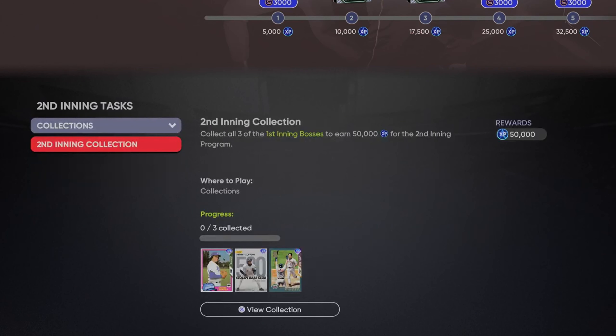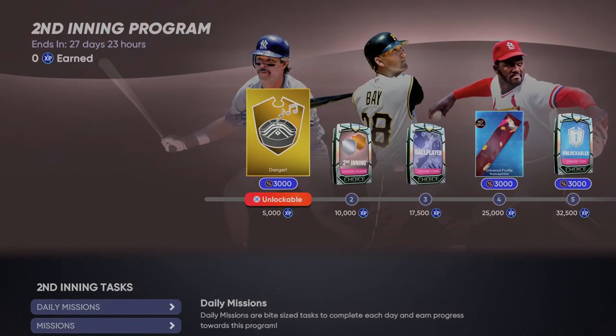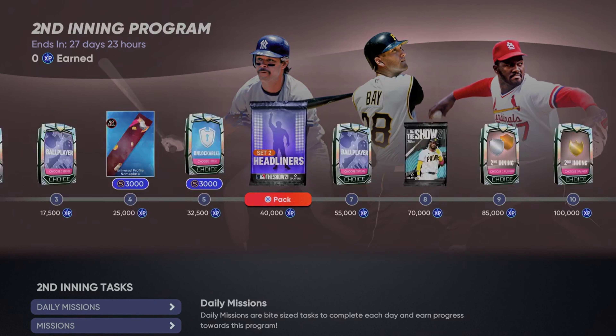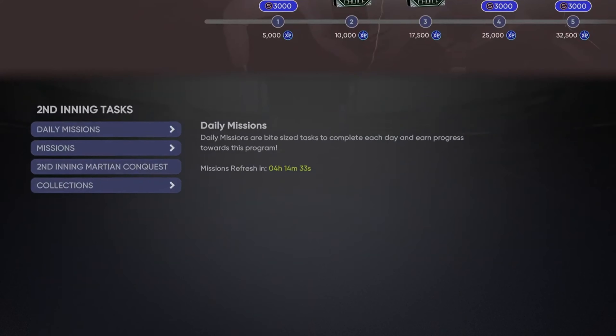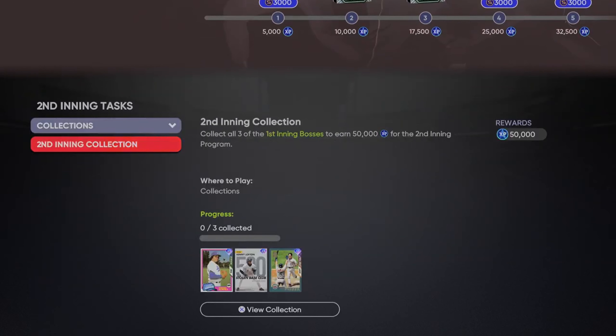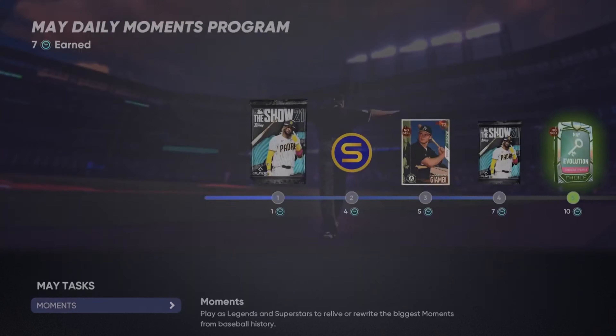There are also collections — if you collected all three of the first inning bosses you can submit them here and you will get 50,000 reward points and 15,000 stubs. I only have Kenny Lofton, but if you have all three you get six items total just for unlocking that collection. So if you have those, make sure to submit those collections to get your experience points and free stubs.